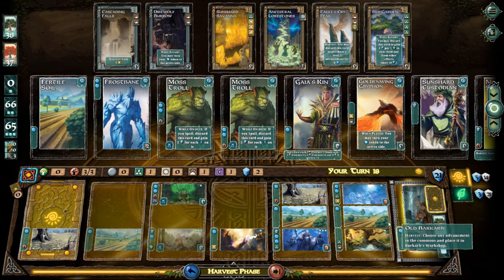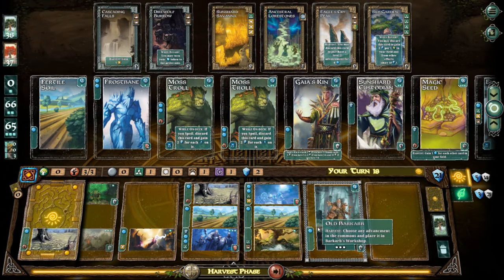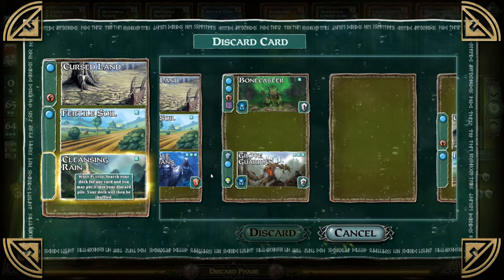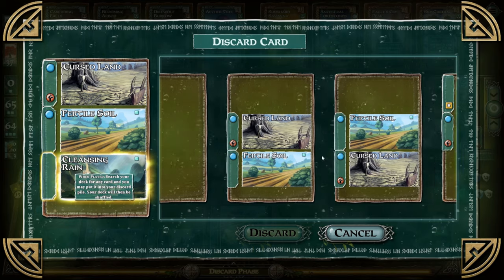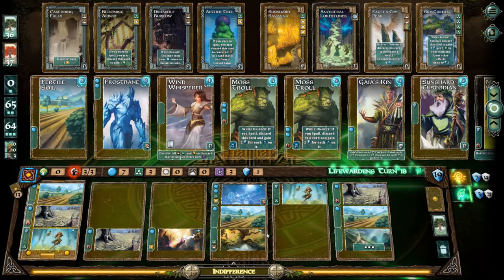I'm going to just go for it. I still don't know what this one does — I'll figure it out at some point. The AI is already up high in points — not wasting any time killing me. Cleansing rain comes up for the AI. I guess that's the trade-off of the cursed lands — you put really good stuff in there, but then what do you get rid of in return?